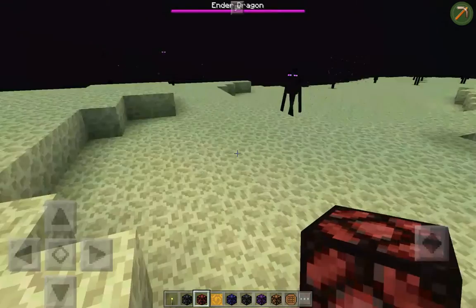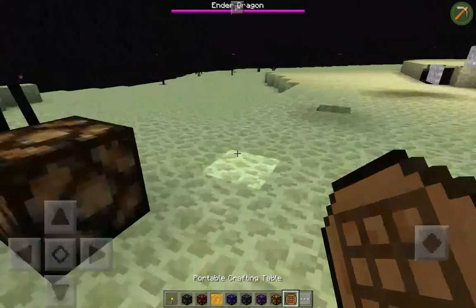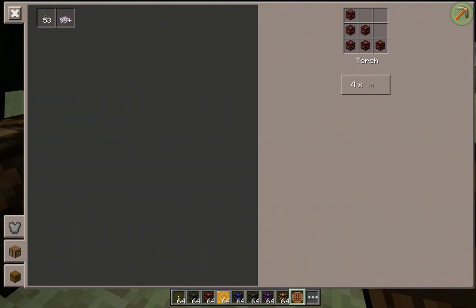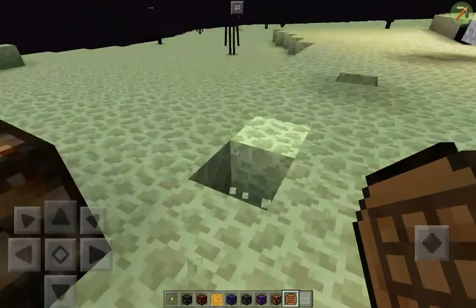A red redstone lamp! What's this portable crafting table about? All you gotta do is place it down and there you go — just touch the ground and there you go. That's pretty cool. Is it still there? No.